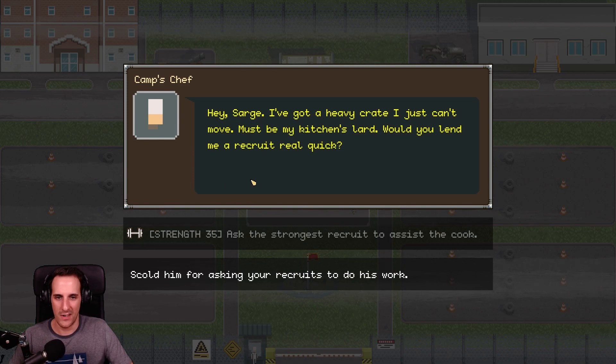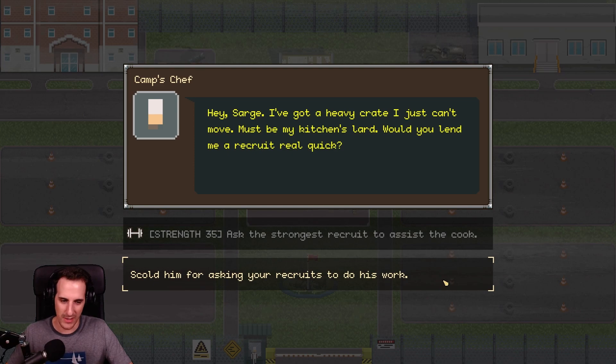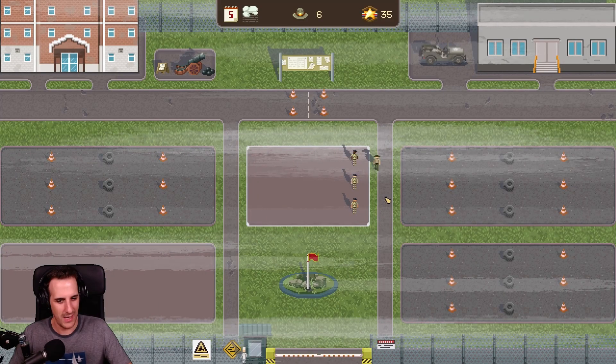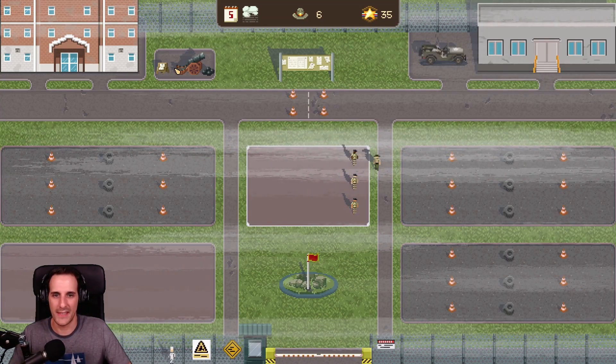Who's this guy? Camp's Chef. 'Hey Sarge, I've got a heavy crate I just can't move — must be my kitchen's lard. Would you lend me a recruit real quick?' I would, but I don't have one with 35 strength. Scold him for asking a recruit to do his work. The only other option will probably get me some bad food tonight. 'Are you an idiot? Go back to the kitchen.' I'm going to have a bad meal, but that's fine.